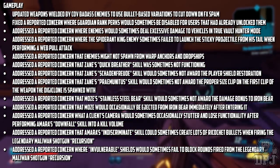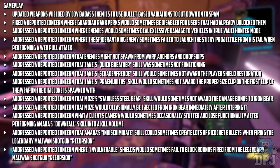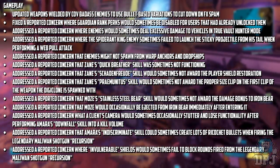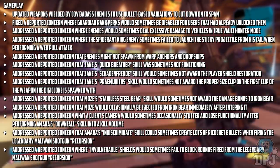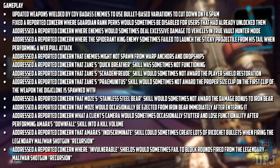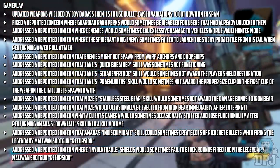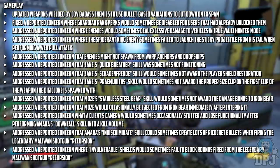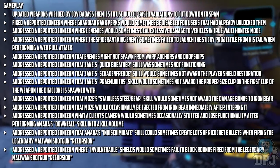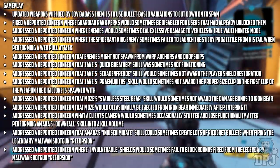Addressed a reported concern that Zane's Praemunitus skill would sometimes not award the proper size clip on the first clip of the weapon the Digi-Clone is spawned with. Addressed a reported concern that Moze's Stainless Steel Bear would still sometimes not award the damage bonus to Iron Bear. Addressed a reported concern that Moze would occasionally be ejected from Iron Bear immediately after entering it. Addressed a concern that a client's camera would sometimes stutter and lose functionality after performing Amara's Downfall skill into a kill volume. Addressed a concern that Amara's Indiscriminate skill would sometimes create lots of ricochet bullets when firing the legendary Maliwan shotgun Recursion. Addressed a concern that invulnerable shields would sometimes fail to block rounds fired from the legendary Maliwan shotgun Recursion.